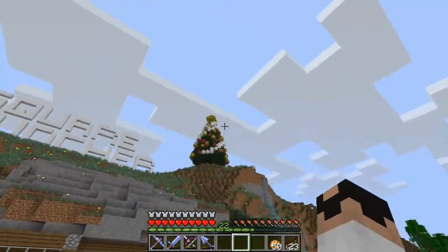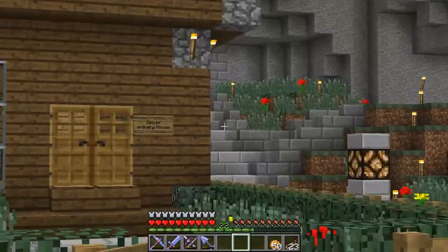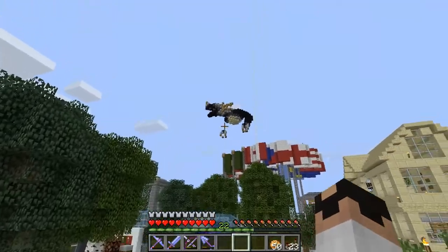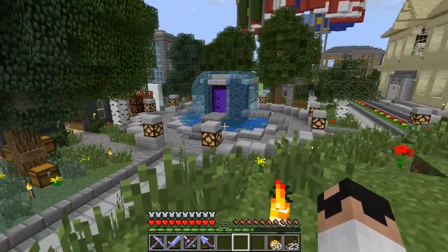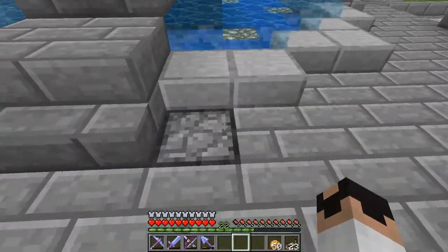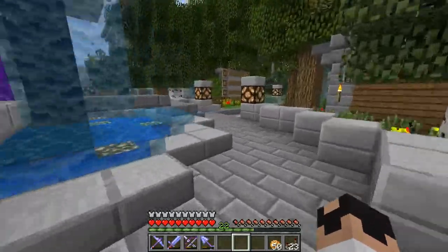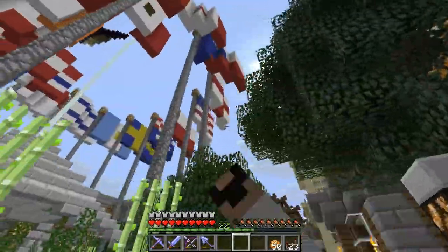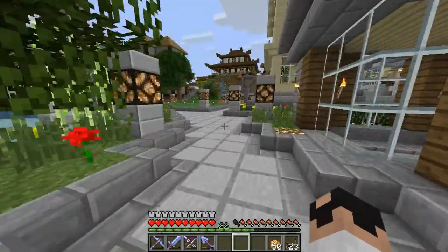Some of you might recognize this — this is Squarepuncher. This is whoever's house this is — Simba's, I think. Yep, Simba made that. Looks really good. This is the spawn town of the first season of the Squarepuncher server on the first world. And this is probably one of the best spawn towns I have ever seen. Like seriously, if I had a mini map it would just be so filled up. Everything was worked on so hard. I just love this so much.